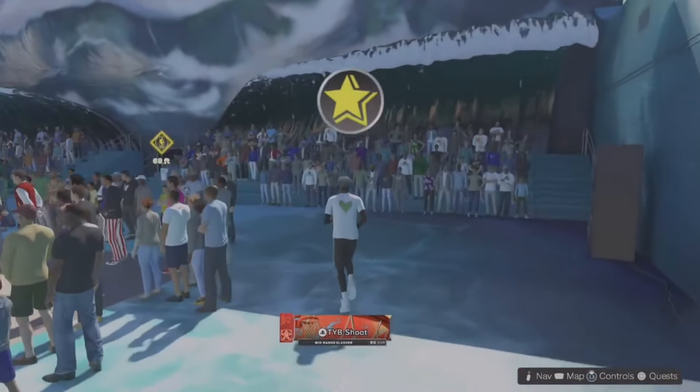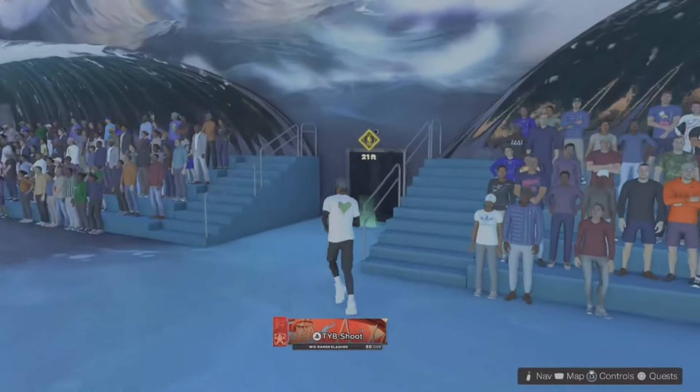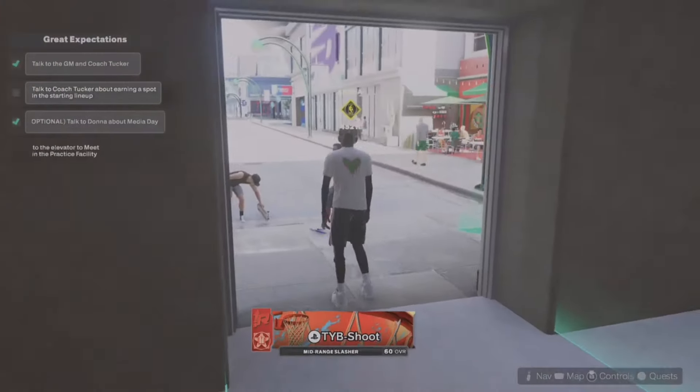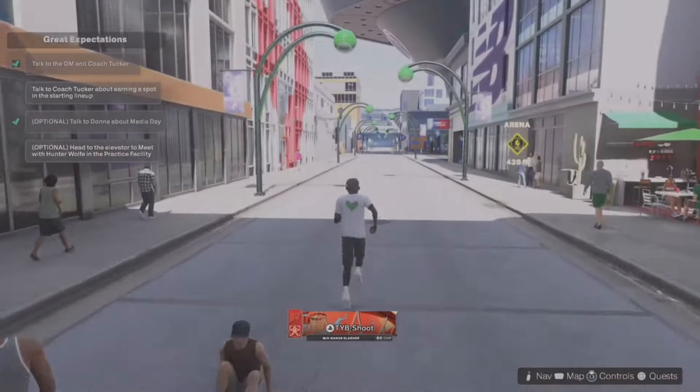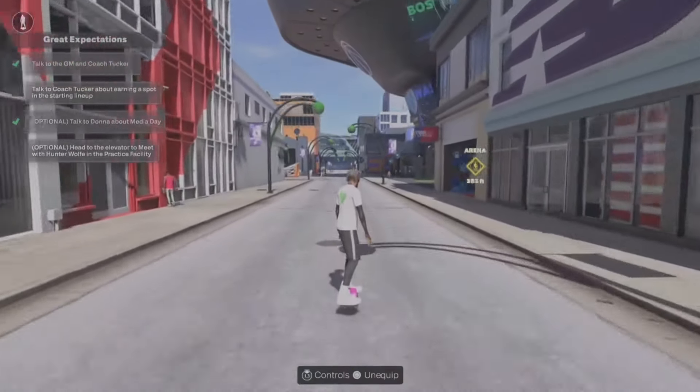That makes it 1000 VC just for creating a new build and talking to people. As soon as you get done talking to Shay it gives you a confirmation — boom, 500 VC quest completed. As you guys can see that's 1000 VC from both of them. You can literally make a new build again and keep spamming this up.